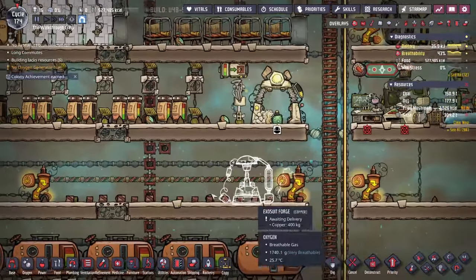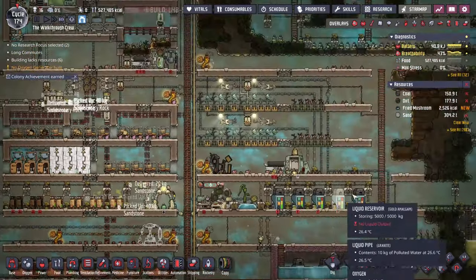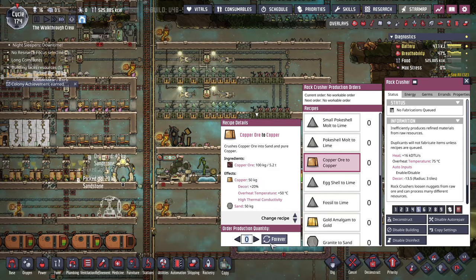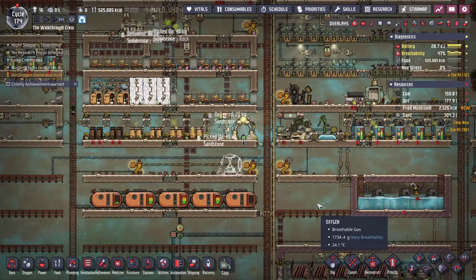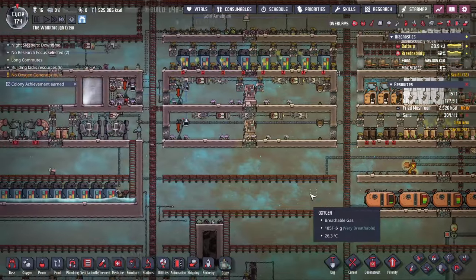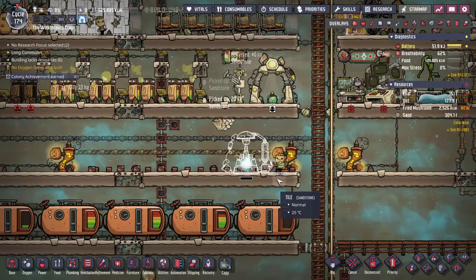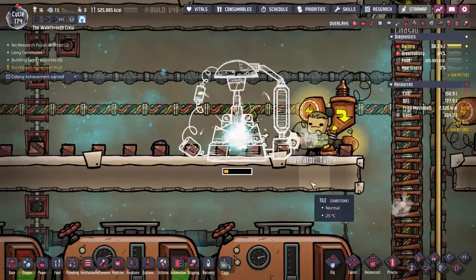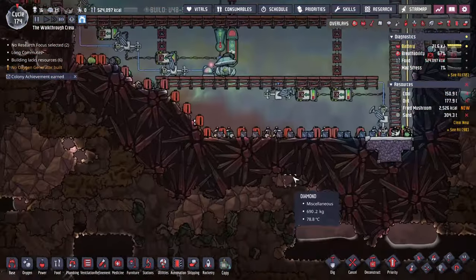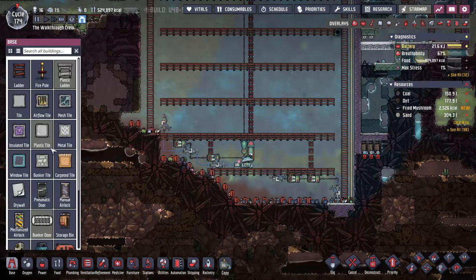We need an exosuit forge, and we'll go ahead and get that done. You'll also want to make sure you have a good amount of refined copper to create those. As soon as we get our water secured, we will have a new way of refining metals shortly after — I didn't want to do that until we had a good amount of water reserves. Once you have your exosuit forge done, we can get those going. In the meantime, we need a couple of other things. At the bottom, when we're entering the oil biome, you'll want to set up a suit station and a water lock there too.